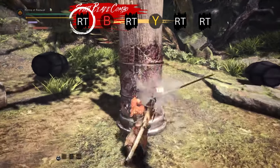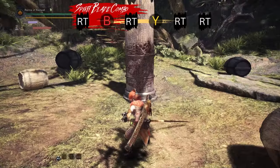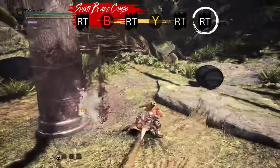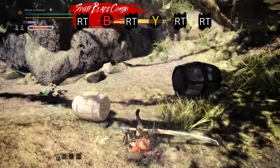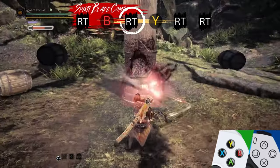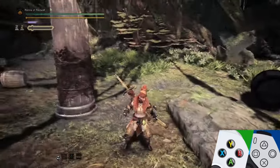Spirit Blade attacks deal more damage than basic attacks, but cost gauge to perform. The Spirit Blade combo is performed by pressing the right trigger and consists of Spirit Blade 1, Spirit Blade 2, Spirit Blade 3, and Spirit Round Slash. It takes 75% of your gauge to perform this full combo. The Spirit Blade combo borrows two optional attacks from the basic combo: the Thrust can be used before Spirit Blade 2, and the Rising Slash can be used before Spirit Blade 3. You can use Y or B to perform these optional attacks.